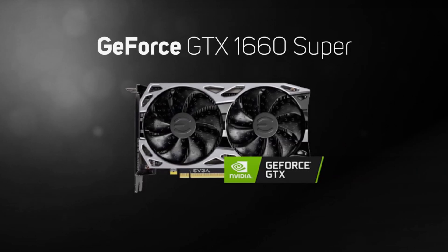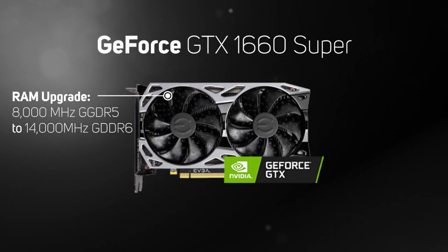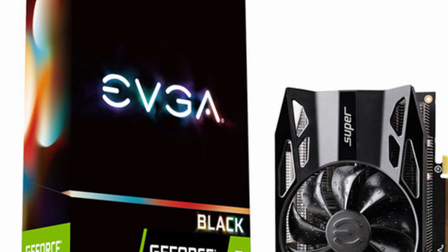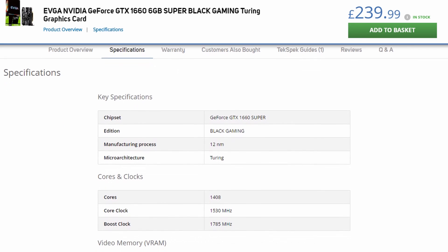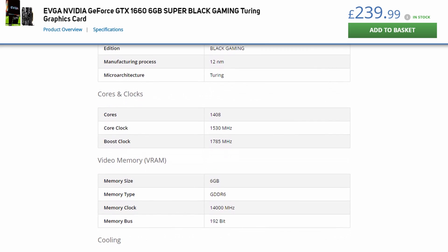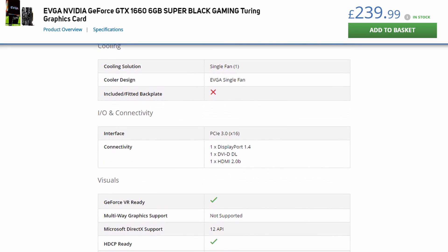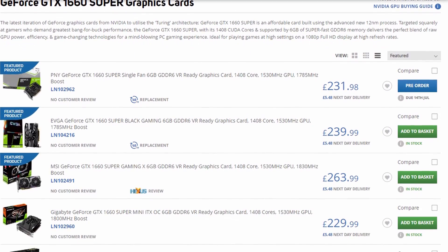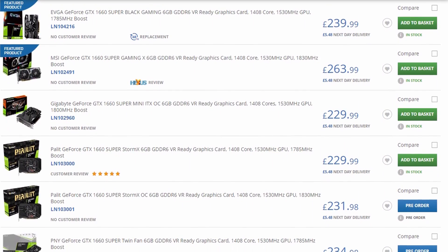Flight simulation in VR needs a little bit more grunt, and my choice is the GTX 1660 Super from NVIDIA. Based on the Turing architecture, it features fast 6GB GDDR6 memory and a twin fan design — again a relatively short card. Let's take a look at EVGA's Black Edition. The card runs at 1530 MHz with a boost to just under 1800 MHz. It supports three displays through DisplayPort, DVI, and HDMI. Only one DisplayPort on this card is a bit of a disadvantage for some of the newer VR headsets. Prices range from £220 to £260, averaging out at about £235.